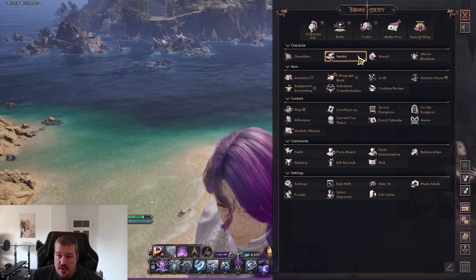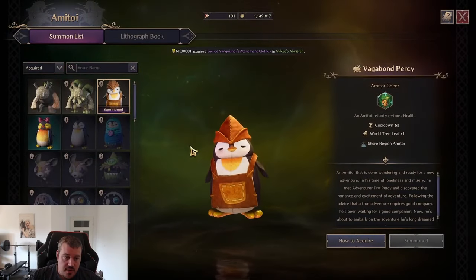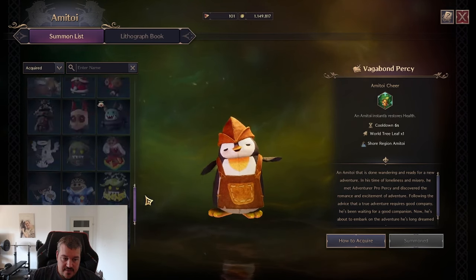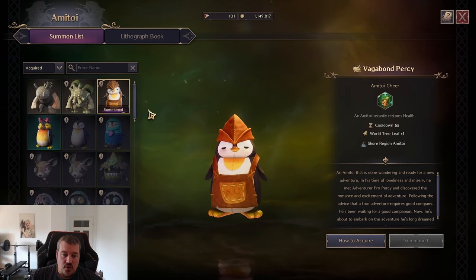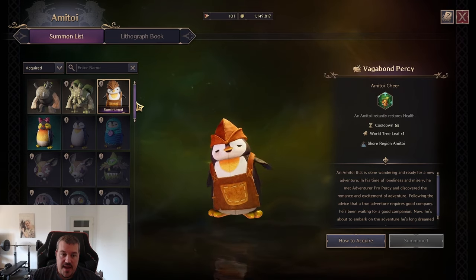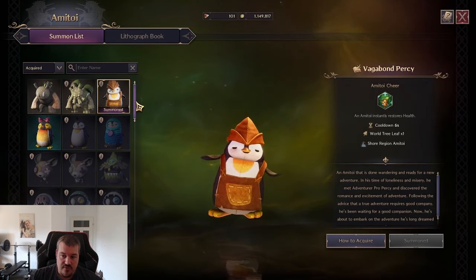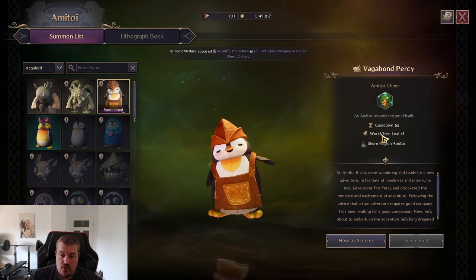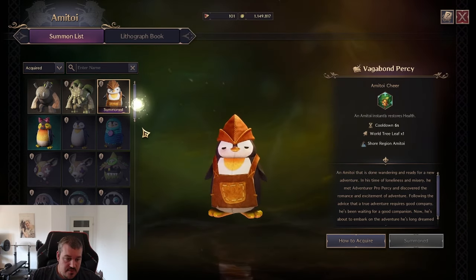If we go into the main menu and select Ami Toy, we will first see an overview of all the Ami Toys that exist. Important to note is that there is no difference between Ami Toys that you can gain free-to-play and Ami Toys that you pay cash for. They all have the same stats: 6% cooldown, 1 world tree leaf consumption.